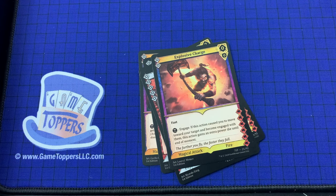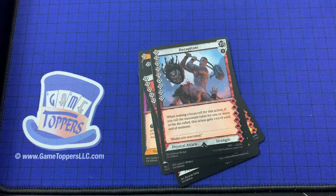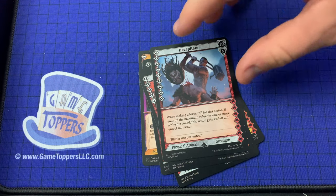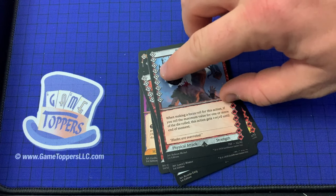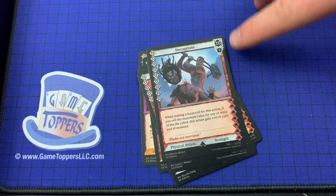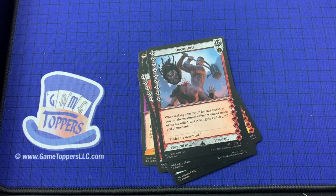We've got Decapitate — that's a pretty cool one. 9 cost, 10 and 5. When making a focus roll for this action, if you roll the maximum value for one or more of the dice rolled, this action gets plus infinity plus 0 until the end of moment. Physical attack, strength. Then we've got Arya's Tarka, 5 cost and 5 focus. Ranged, unhit, choose 1: you ruin an item your target controls, or you apply 1 fatigue to your target. Magical attack, abyssal dark.